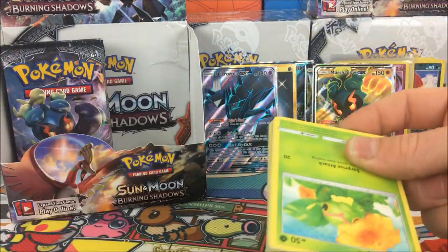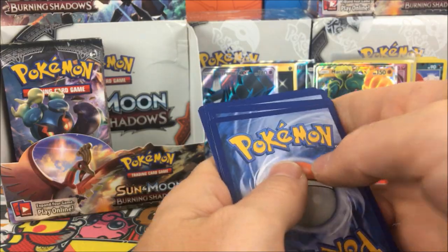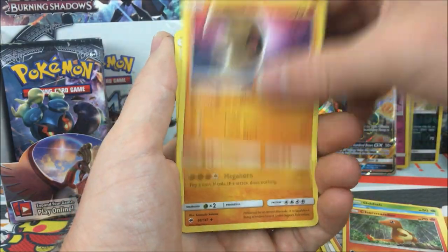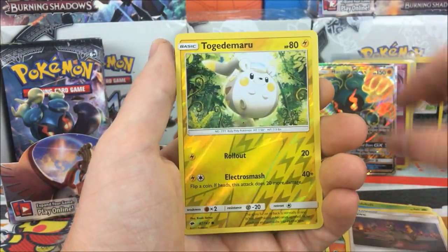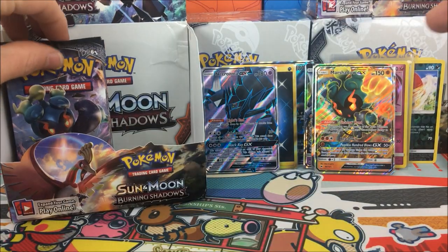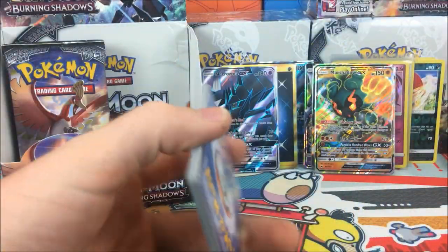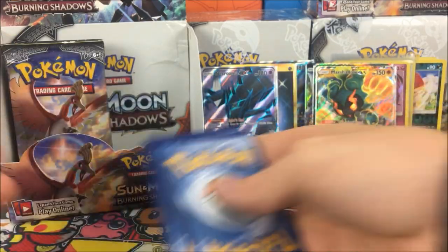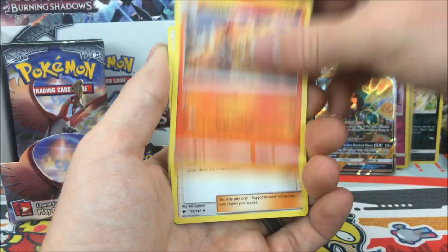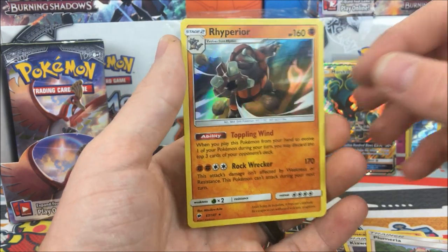That brings us up to three GX's and three full arts if you're including the secret rare as a full art. If not, it's two full arts, three GX's, and a secret rare. Next pack: Solrock, Oddish, Charmander, Lunatone, Kiawe, Togedemaru, and a Turtonator regular rare.